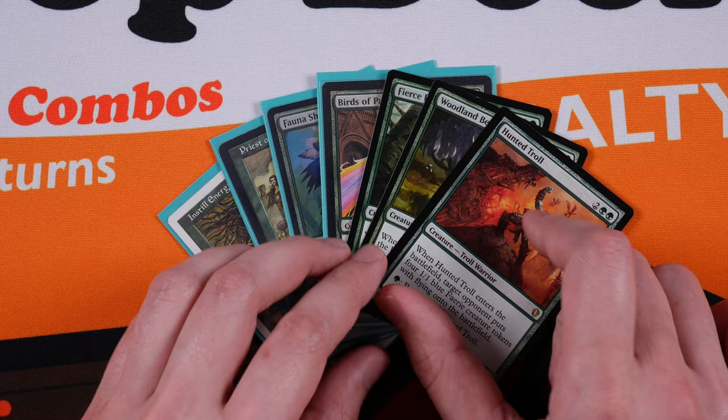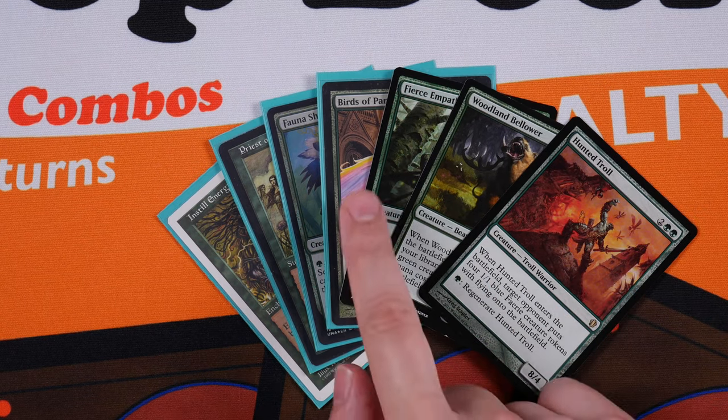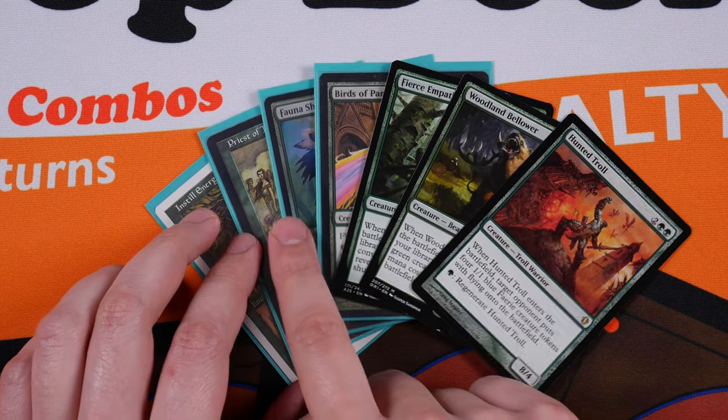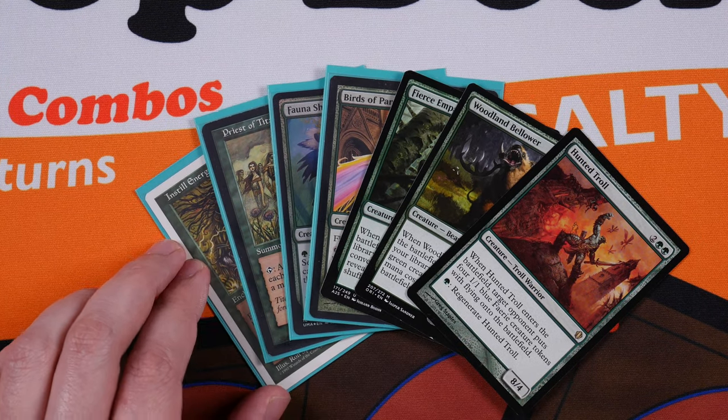In front of me I have 7 of what I consider the most notable exclusions from most Savala primers. From right to left we have Hunted Troll, Woodland Bellower, Fierce Empath, Birds of Paradise, Fauna Shaman, Priest of Titania, and Instill Energy. In no particular order, let's talk about these cards and why I think they're less than optimal for your Savala deck.